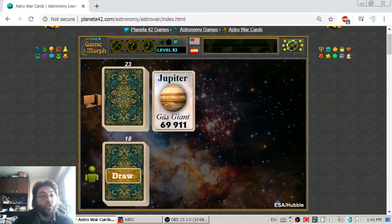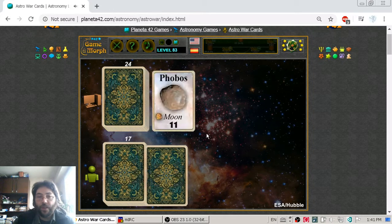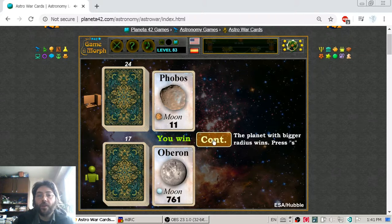Jupiter — how do I win Jupiter? I probably can't, except with a war. In this game, the Sun is also part of the deck and can be considered the Joker. Next up is Phobos, which is easily beaten because Phobos is actually just a small rock circling around Mars — one of its two natural satellites. I got Oberon, which is a decent-sized moon.